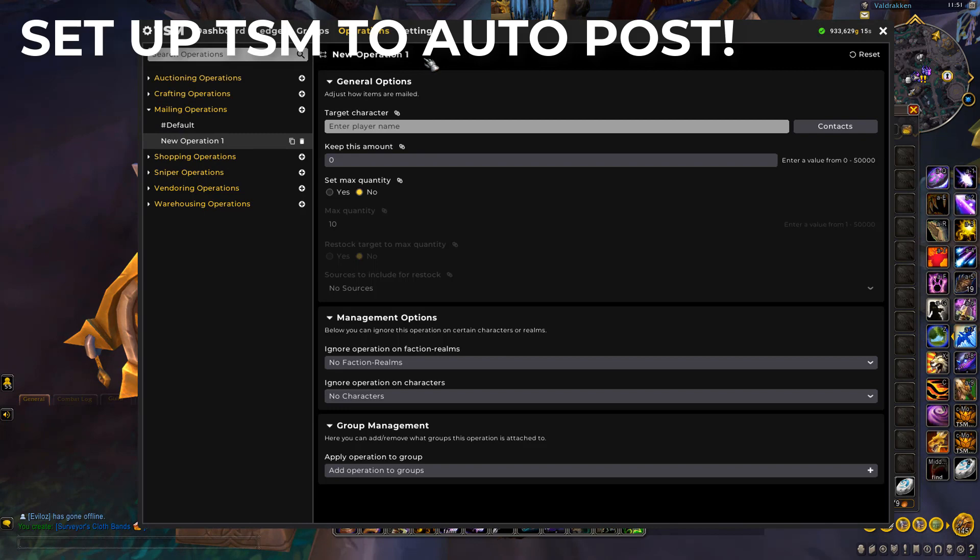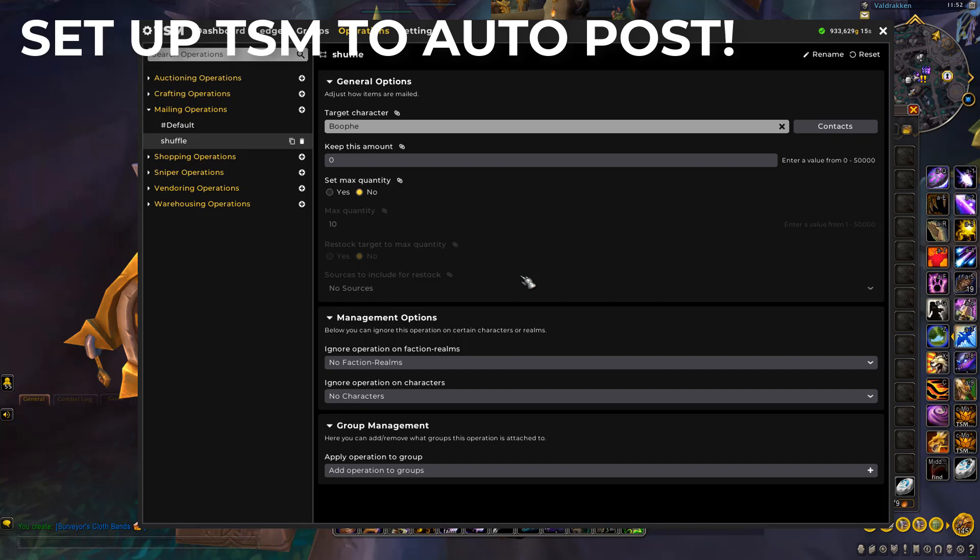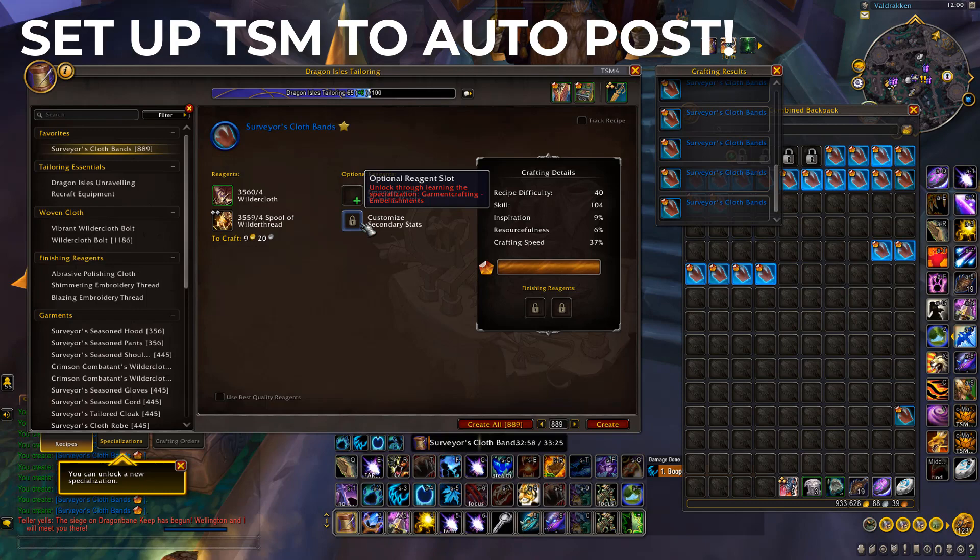Right here you want to select the character you're going to automatically send the crafted braces to. Go to Alts and select the alt you want the items mailed to. Then go down to Group Management and add it to the group you just created, so it knows what item to actually send. Now that is set up.